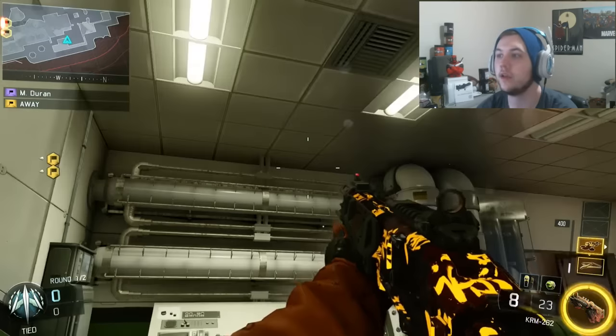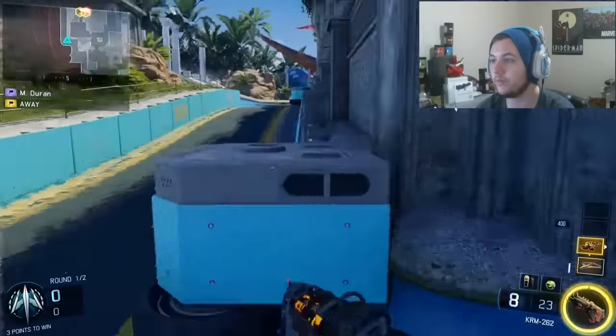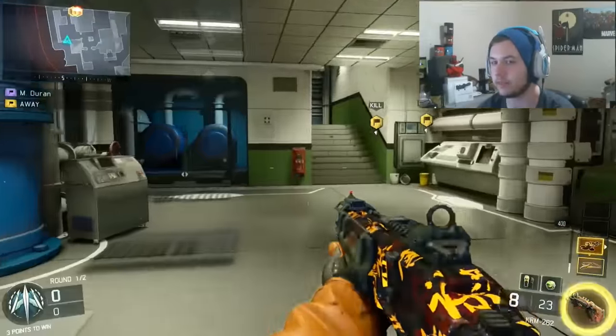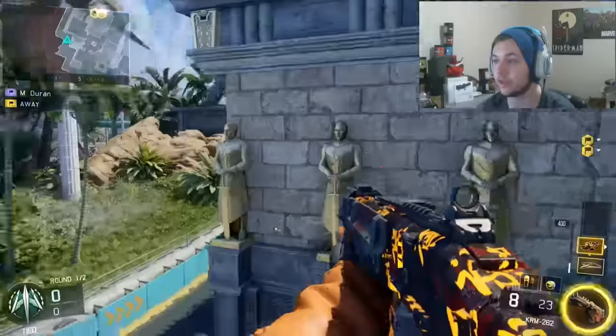If you guys are going into six mans, you're going to want to know how to get to these spots. You're going to want to run into this room — as you guys can see, this little fountain right here. You want to make sure you get to it. There are a bunch of slides and stuff right here. I believe this is the C flag spawn right over there.